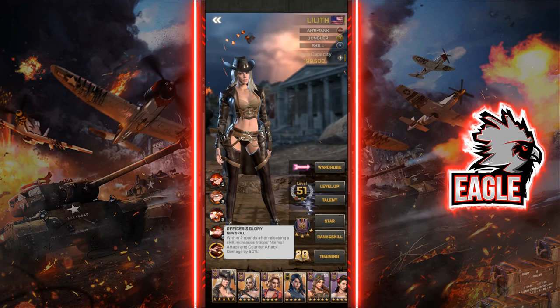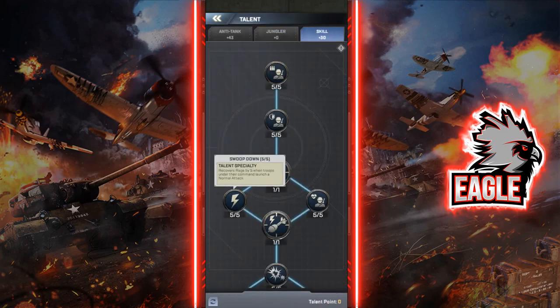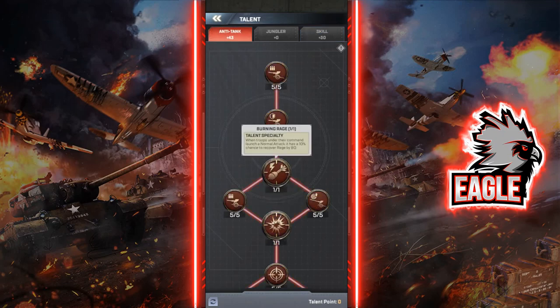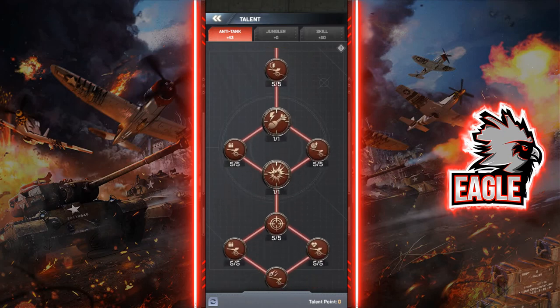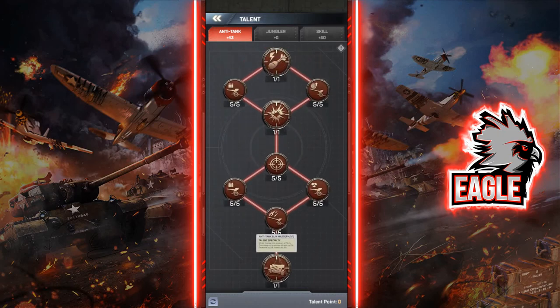For talents, I'd definitely go all the way down to Swoop Down to get that rage generation bonus when attacking with normal attacks, then go for Burning Rage to gain extra rage on normal attacks. You'll have a 10% chance to recover 80 rage, which is pretty cool. Once you do that, go ahead and take Burning Rage as well — you'll be casting your active skill so frequently it's going to be crazy.